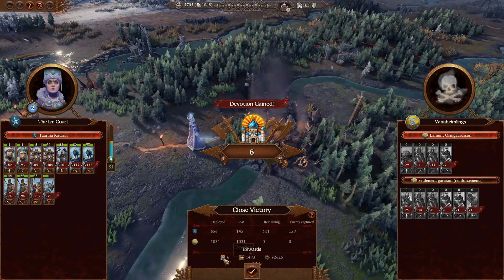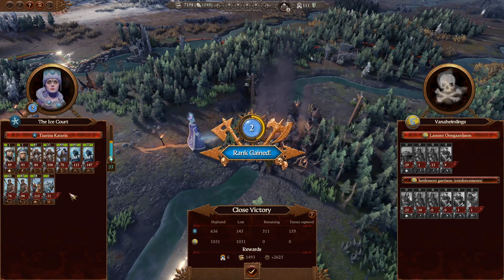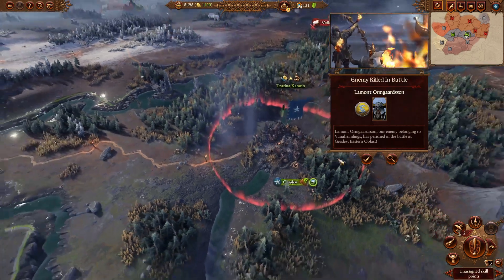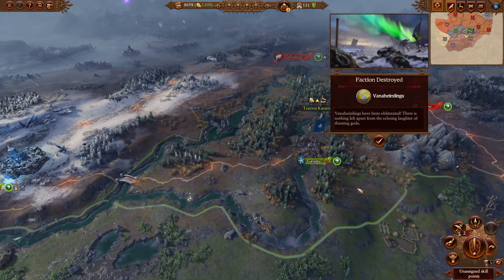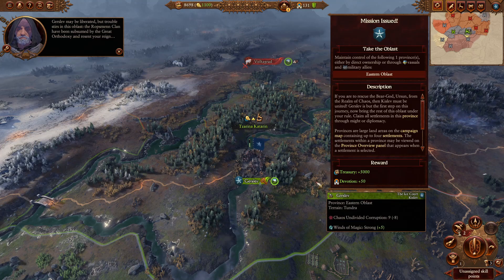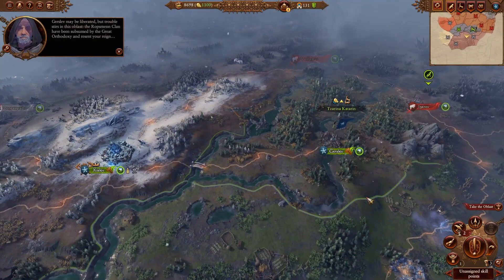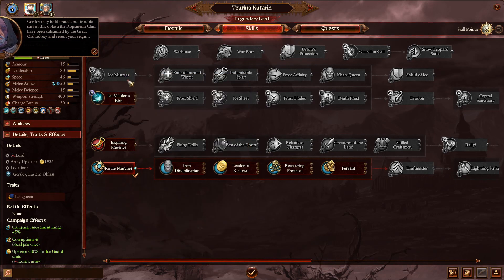Got some devotion gained - six. Got some money and plenty of experience. A lot of kills as well, a lot of two ranks. Very nice. Let's disoccupy. That helps us for more money and devotion. And the faction destroyed. That's not good at all. There we go.